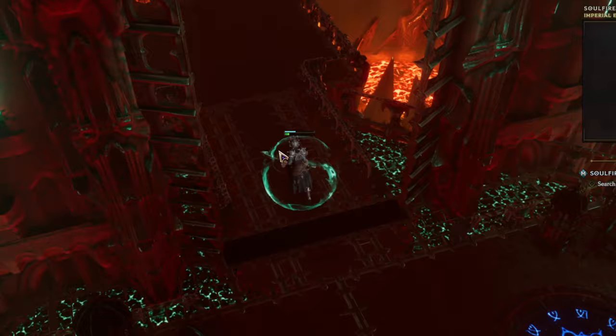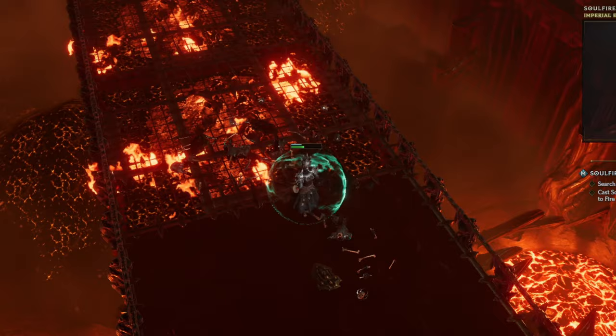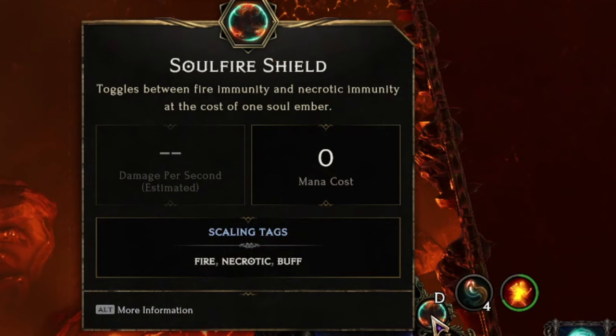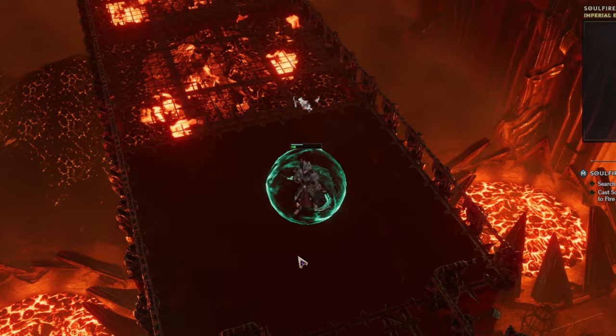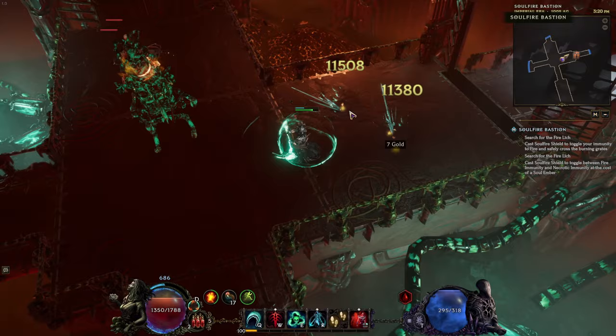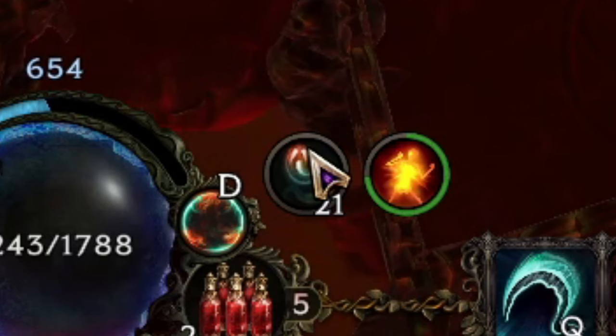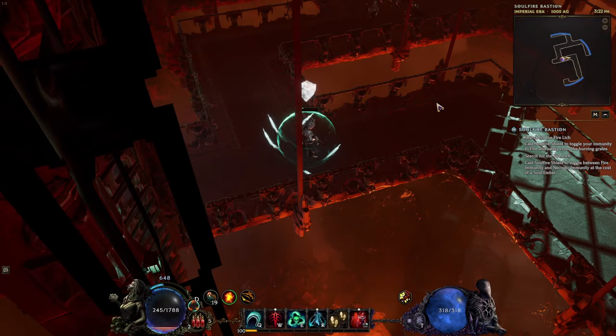There's a completely new mechanic here — you'll learn it from the dungeon's tutorial section. There's fire on the ground and when you walk on it you take damage. To avoid damage, press D to translate the Soul Fire Shield from necrotic to fire damage. Red is fire, green is necrotic. Every time you use it, it consumes some souls, so you'll eventually run out. To regain stacks, just kill enemies — after each enemy defeated, you gain stacks of soul embers and can use the shield again as much as you wish.